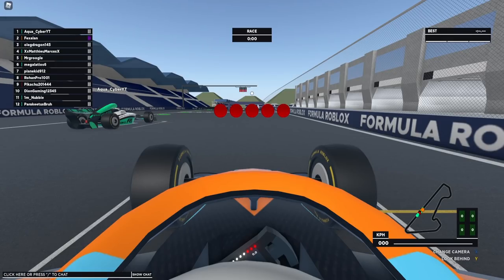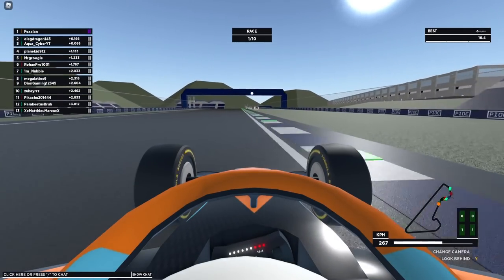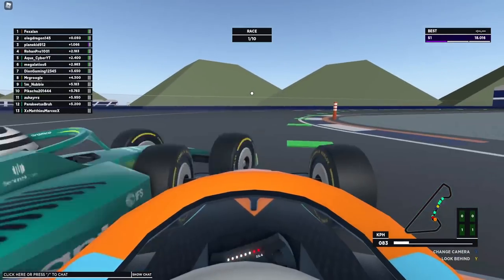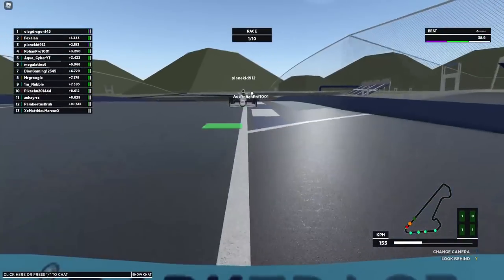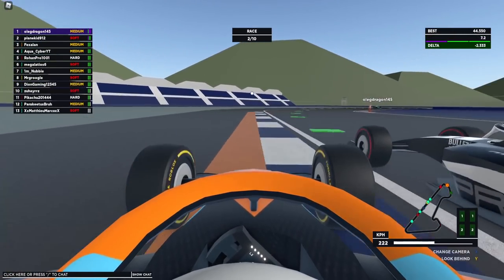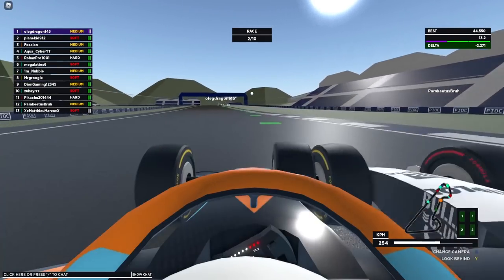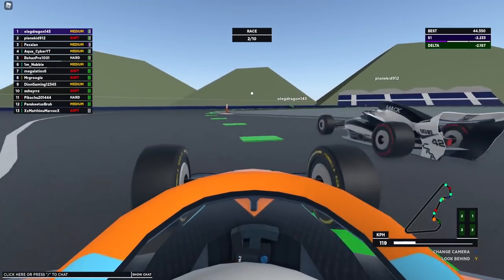Three lights, two lights, one light, and away we go. We are P1 — Oligo Dragon is just behind us and seems to be quick in these conditions. Wait, I forgot this is the short track, so I went very wide. It seems we've fallen to P3, 2.6 seconds behind the leader. Looking at the grid, about 50% are on mediums, 50% on softs, and two people are on hards.